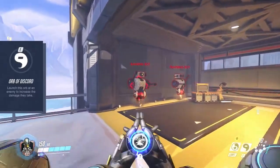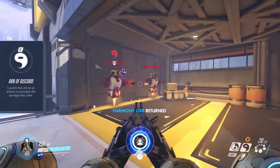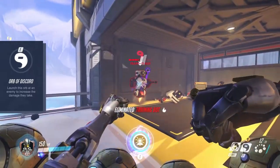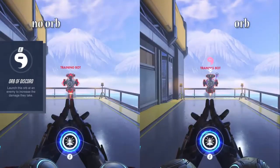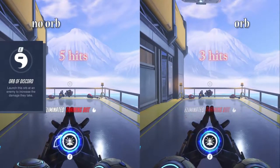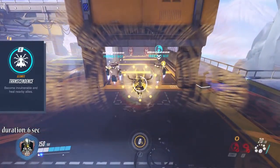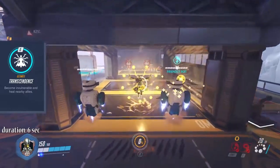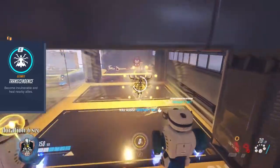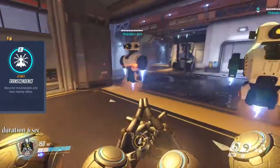E ability is the Orb of Discord. This is not used on allies — you give it to opponents, and it significantly increases the damage they receive from any incoming attack. There is no cooldown on either orb, so you can switch them from target to target at any second. Zenyatta's ultimate, Transcendence, lasts 6 seconds and heals your whole team for 100 HP per second. You will be able to move but not use any other ability, and you will be completely immune to damage during that time.